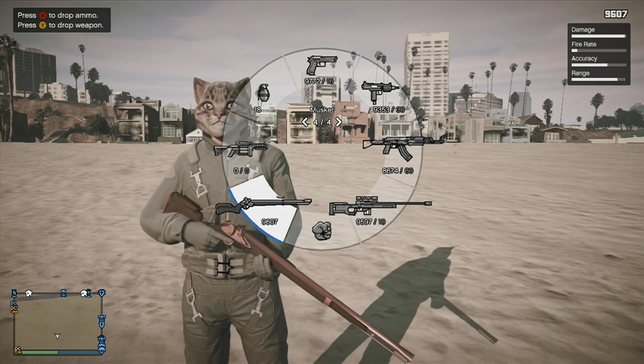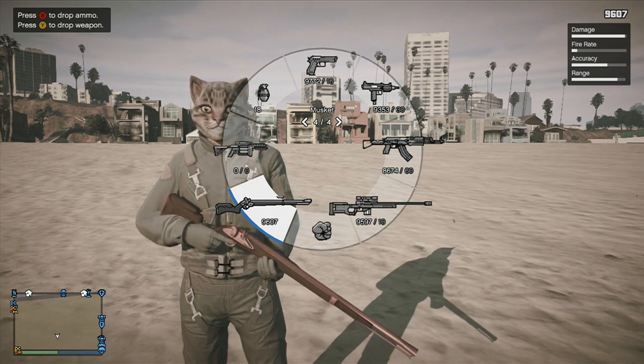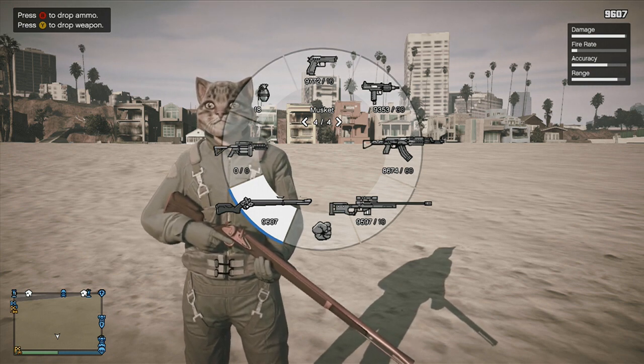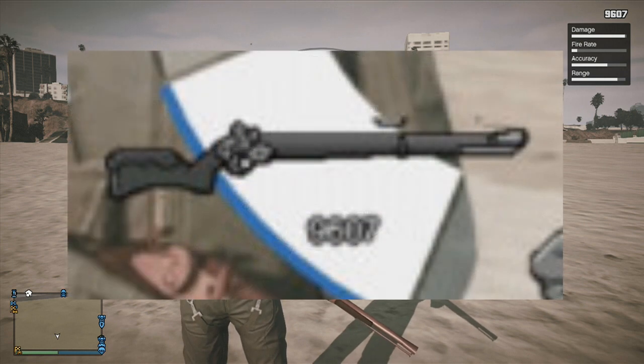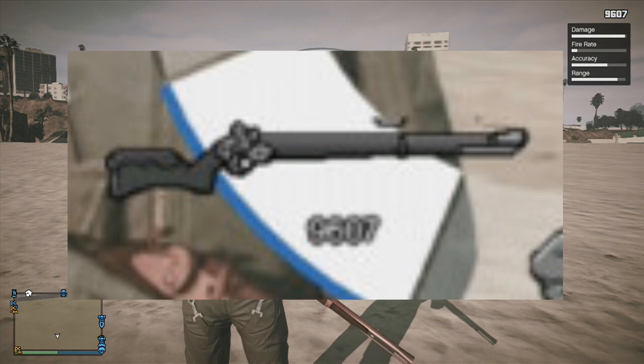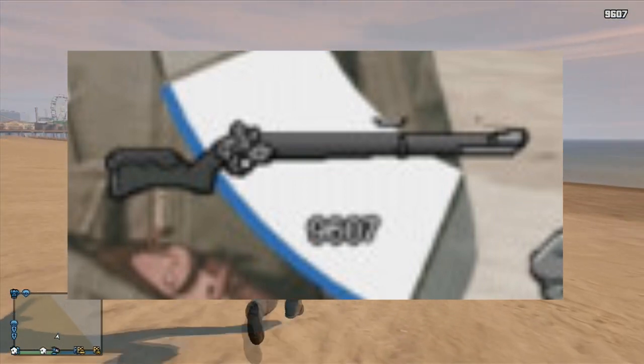When they added the musket back into the game they actually made a mistake. If you take a look on the weapons wheel at the musket — it will be a little bit blurred but you can check it out for yourself — you can see just above the musket there seems to be a cut-out of another weapon. They haven't properly cut the musket out and what they've done is added on half of a different weapon.